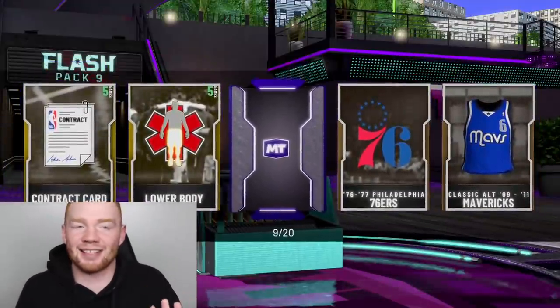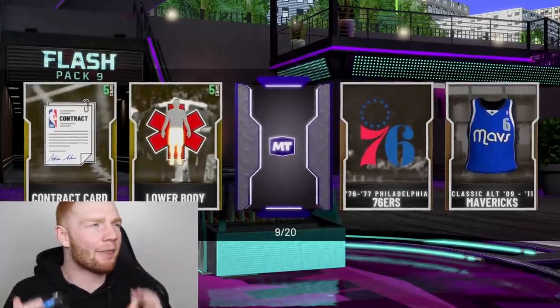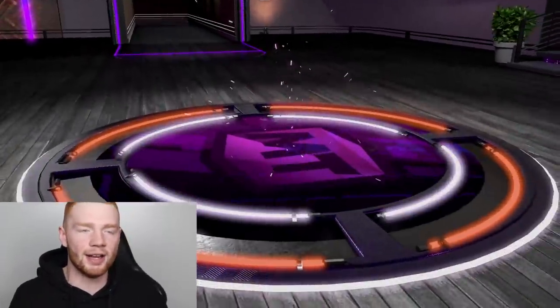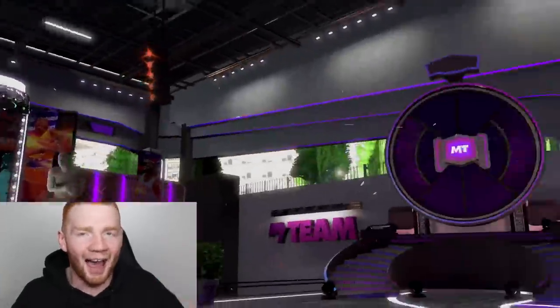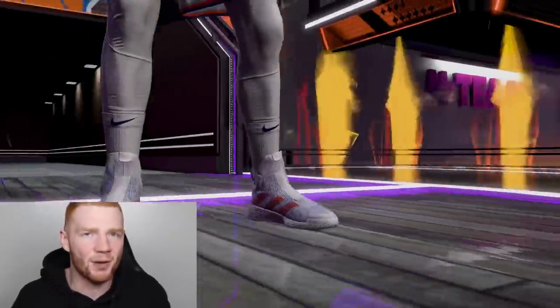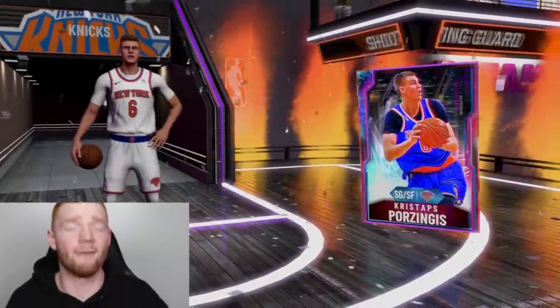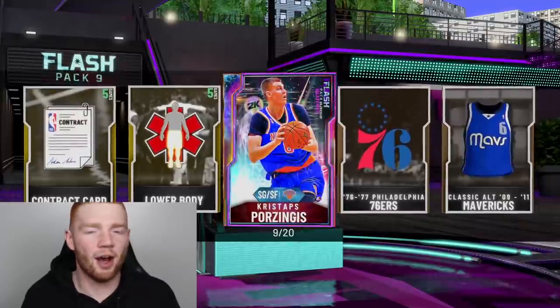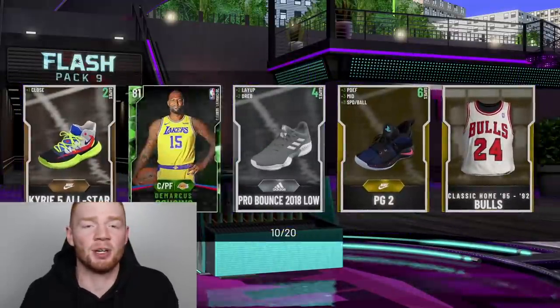I felt like this was going really badly, but we do get a Galaxy Opal on pack number nine. I think we need to see yellow — I think the Shaq is from the Lakers. It's orange — that's Chris Porzingis. I'm not complaining at all about that. I really badly wanted this card because he's a seven-foot-three Shooting Guard and Small Forward. I'm very happy with that. Ticking off one thing off my bucket list as a player I want to get.